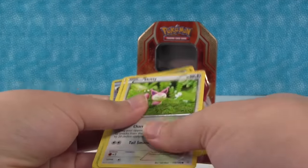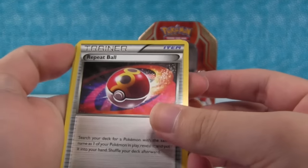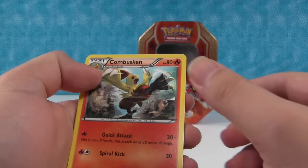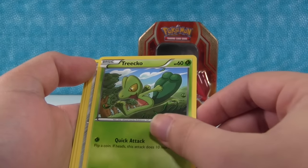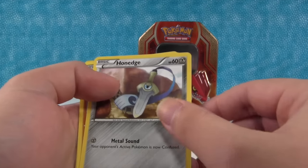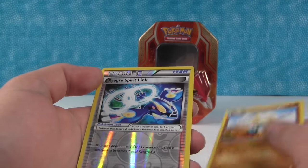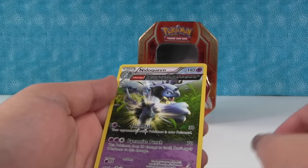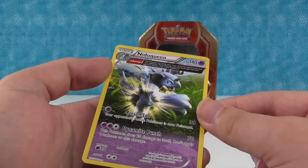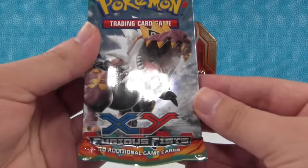Hopefully we get another Full Art card — that'd be awesome! Repeat Ball Trainer Card, Shrine of Memories, Combusken, Skiddy, Tangela, Trico, Honedge — that's an interesting finish on the card, it looks metallic but it's not. Magnetite, Kyogre Spirit Link, Reverse Holo — very cool. And Nidoqueen, which is just a rare. Very cool. Good first pack, and now we open up our Furious Fists booster pack.